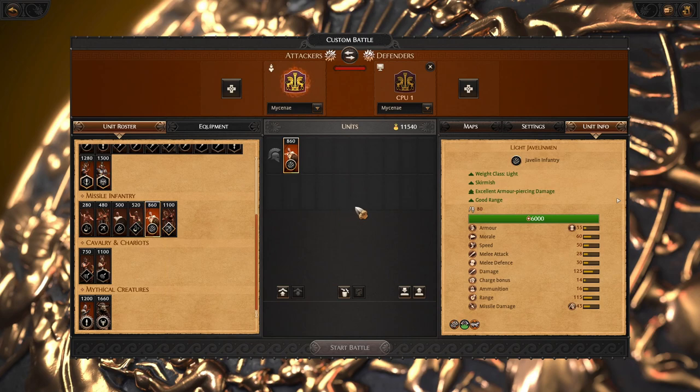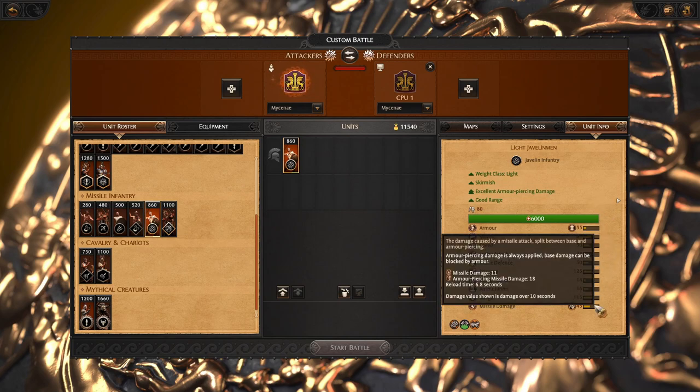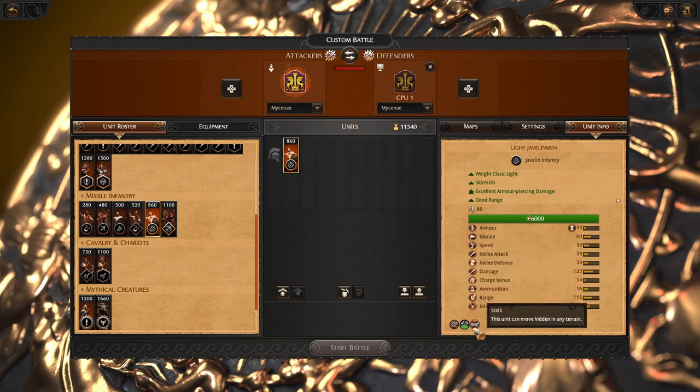Next unit is the Light Javelin Man — a very good unit for campaign and a very expensive unit for multiplayer battles. It has fewer models but good javelins. Stalk is very useful in campaigns. In multiplayer battles it costs too much. They're a very good unit for campaigns, but for multiplayer I would rather take two Skirmishers at 500 funds compared to one Light Javelin Man, because they are very expensive.